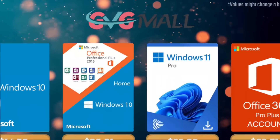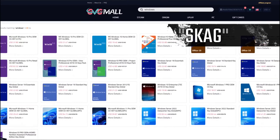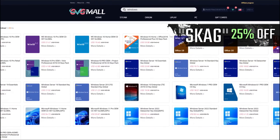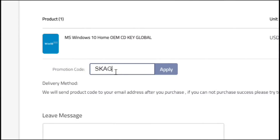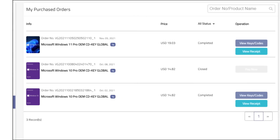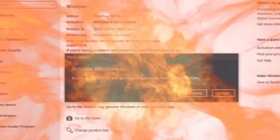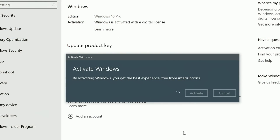Today's video sponsor is gvgmo — using my SKG discount code gets you 25% off across several products, making a Windows 10 serial key only $14. After payment you'll receive the key in your account, and all you need to do is enter it in your Windows settings and you have an activated system.